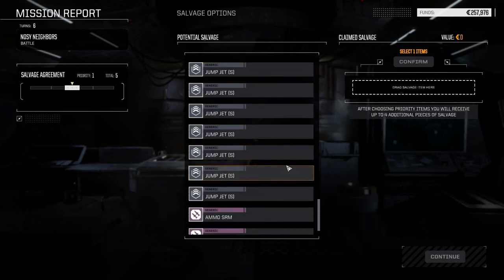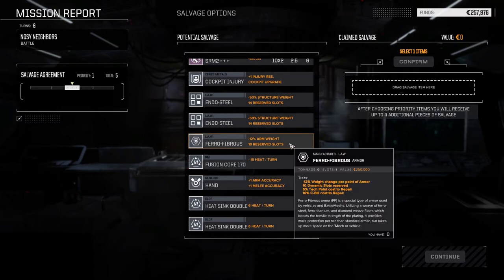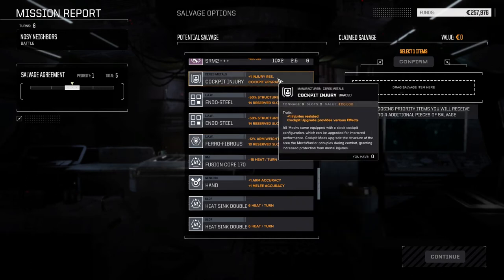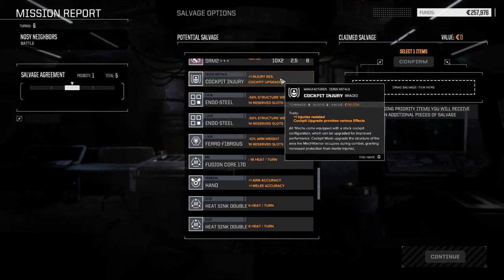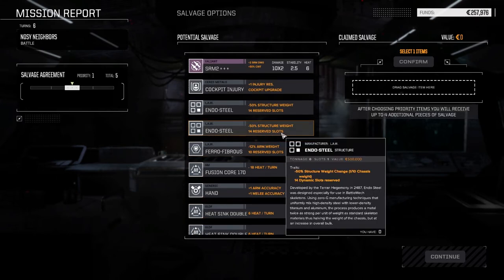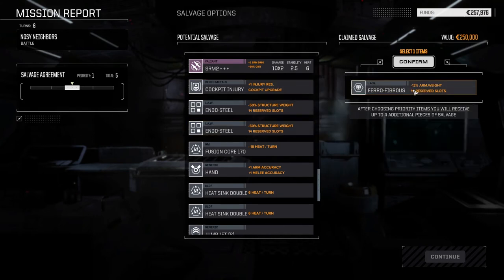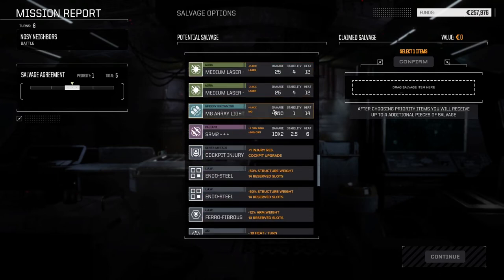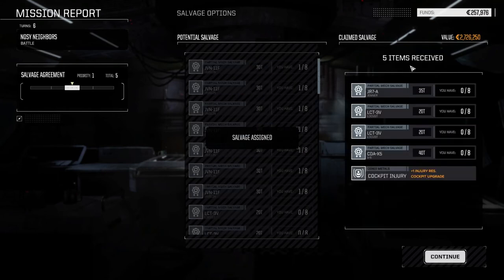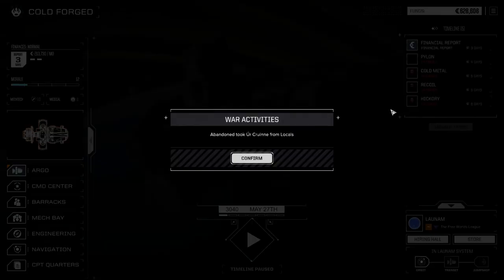We need those double heat sinks. There's a good amount of useful stuff here — endosteel, we've got enough for everybody. Ferro fibrous — 10 reserve slots, minus 12%. Do we want ferro or endosteel as backup? Cockpit injury resist is nice but I don't think we need it as much anymore. So much good stuff here for this level. Going to go with ferro — actually, I'm going to take the cockpit. I shouldn't but we need them. So we got Jenner, two Locust parts, and a CDA X5 part.